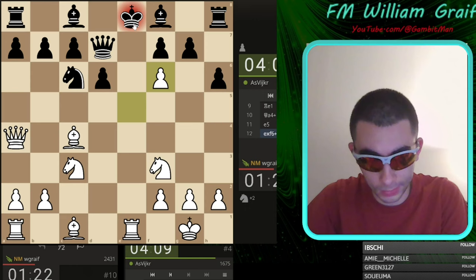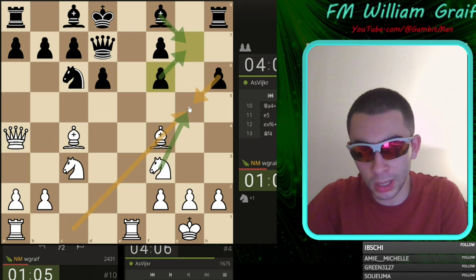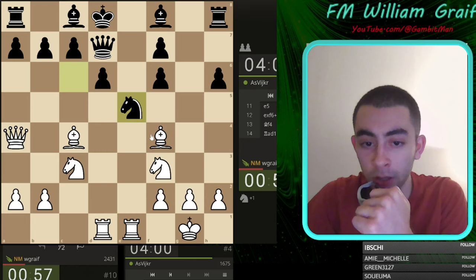Let me check how to do it. I wish I could go bishop g5 check here. I had some really weird ideas — take, take, bishop g5, take, knight takes, and then trying to land a knight there at almost any cost — but instead I'm just going to be normal and bring my pieces in. That could have worked honestly. Anyway, gambit glass is off because we are up material and the rules are the rules.